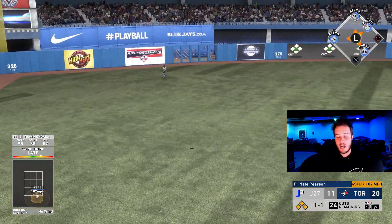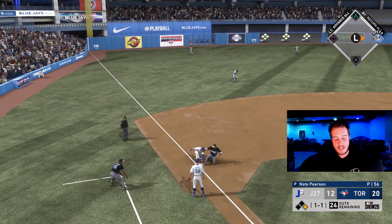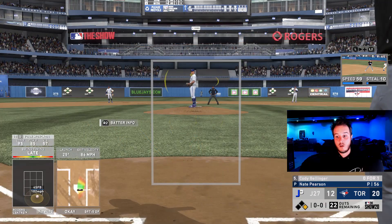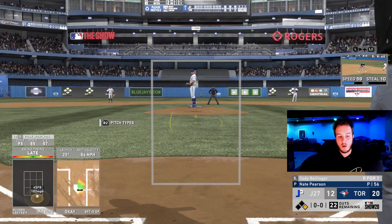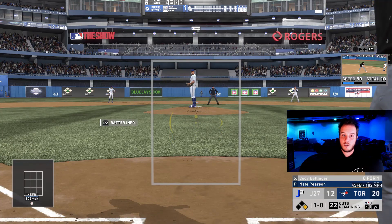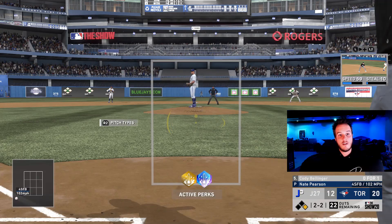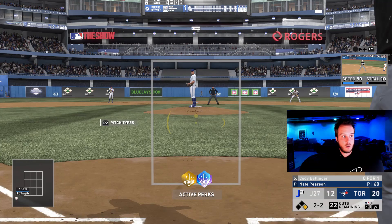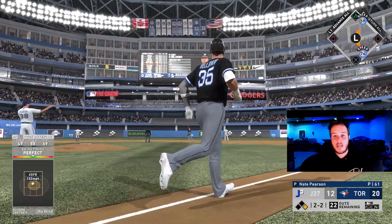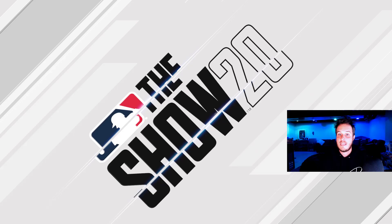We have bases loaded, 24 outs remaining. He throws a fastball down — I probably should have taken that pitch. We end up scoring here but get thrown out at third from bad base running. I did not set my second baseman to not go — we do score a run though. 22 outs remaining. Don't want to hit into a double play — that's a killer because you're going to get two outs and be bases empty. On a 2-2 count we get a fastball right down the middle, put a perfect swing on it, and that's going to be a two-run blast. We got 14 runs now.